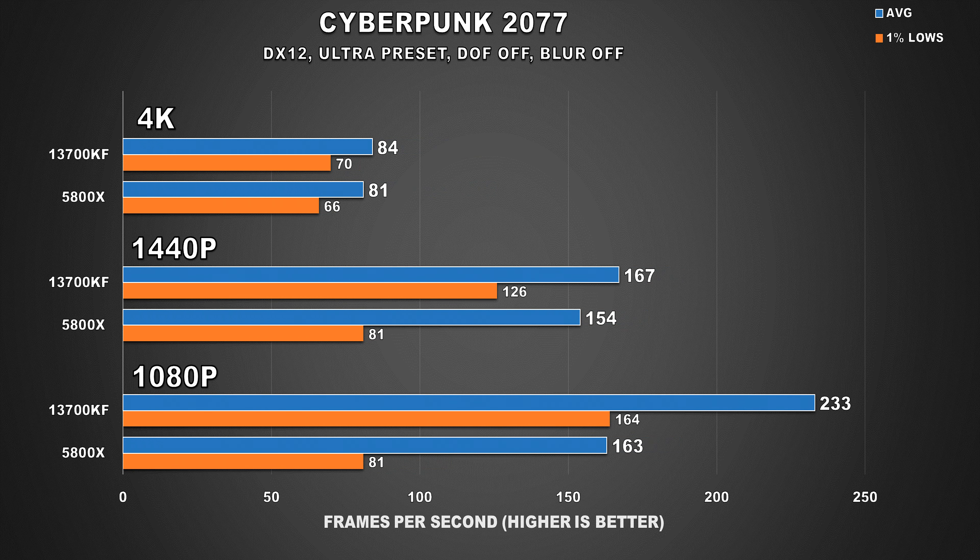Cyberpunk 2077 is quite demanding and even brings a fast GPU like the 4090 down to its knees. Here the game really couldn't care what CPU you're using, as both configurations show nearly the same performance at 4K. At 1440p, we do see a bump of 8% for average FPS, but a very large 55% uplift for the 1% lows. This is actually a pretty big deal — at 4K, most people might use upscaling tech like DLSS, and when you use DLSS since you're rendering at a lower internal resolution, strong CPU performance will come into play. Stay tuned, because I do have a video coming up addressing this in the near future.